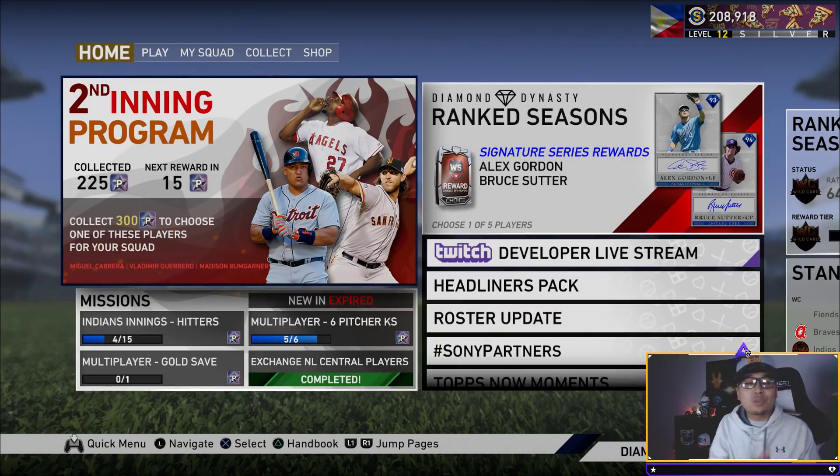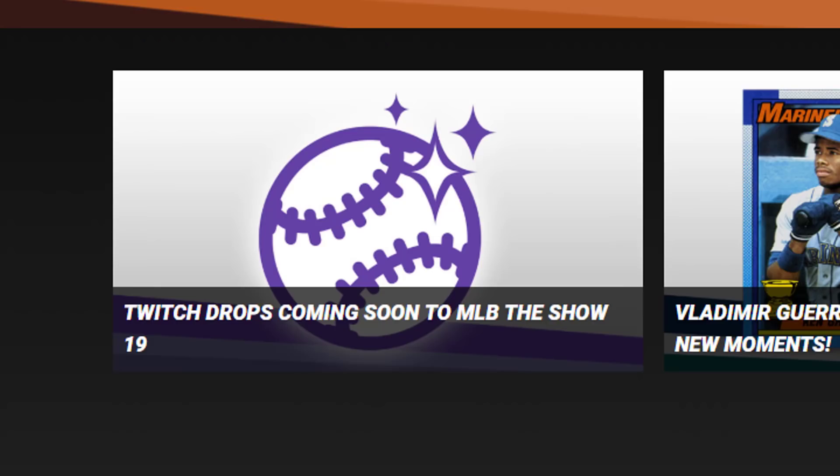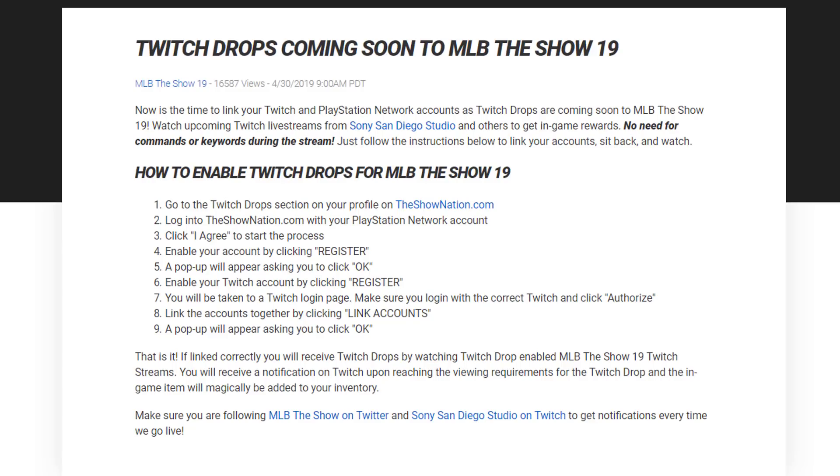Now let's talk about Twitch drops. The easiest fastest way to do this — make sure you have your Twitch account made already, jot down your passwords and account info so you don't forget. Then go to theshownation.com — the link will be in the description below. On their front page it says 'Twitch Drops Coming Soon' — click on that and it will bring you to a page that tells you how to do it step by step. Basically you don't need to go to the Twitch drop section on your profile; you can click the link and it brings you there. It will say 'Twitch Drops — I Agree,' click I Agree.